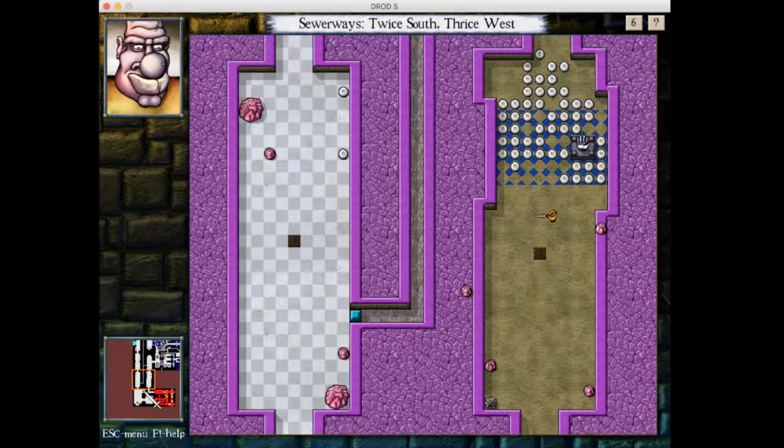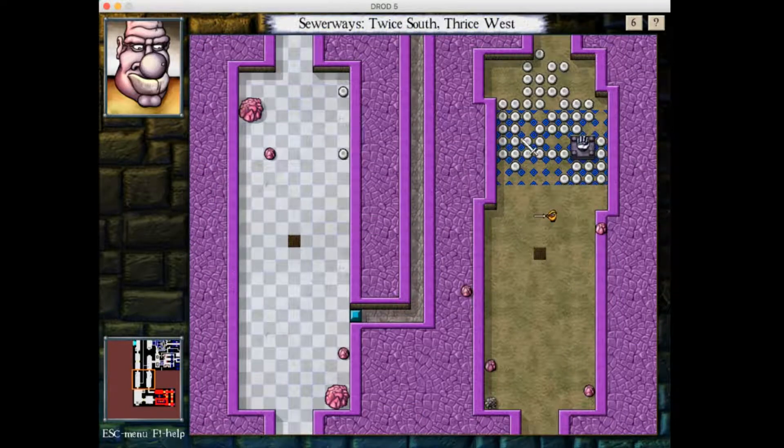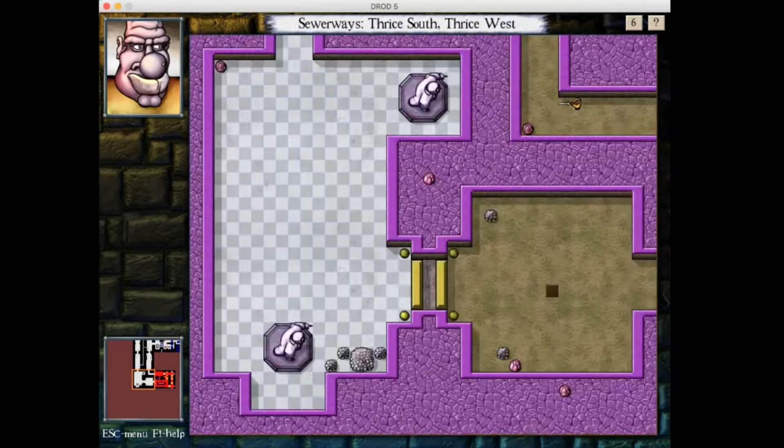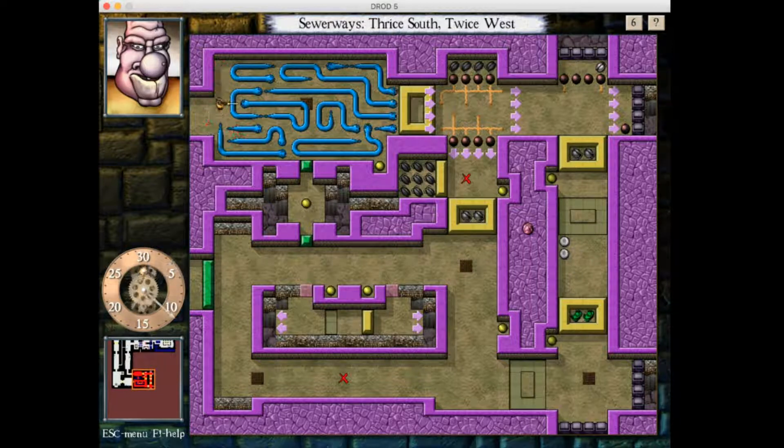So it looks like after we solve this room we'll be able to backtrack out of here, so we won't have to do this again. Now what's happening here? This is all clogged up. It looks like four roaches killed some roach queens in here, and then the rest of the snake friends followed in — it's a traffic jam. But fortunately, unlike in the real world, you're allowed to cut up the cars with your giant sword. I have no idea where this is going.